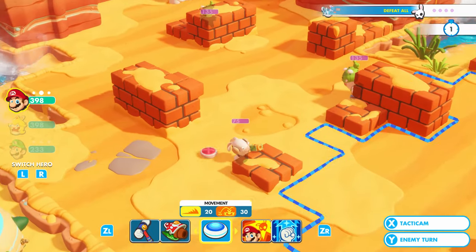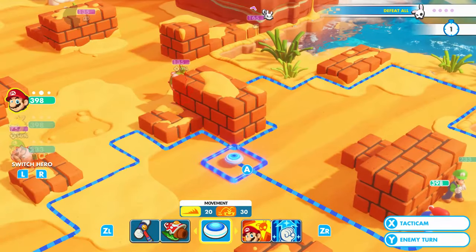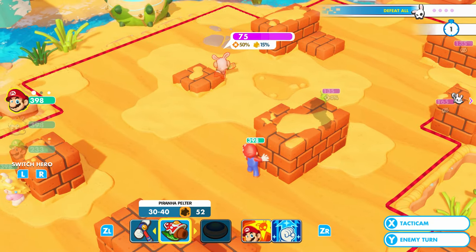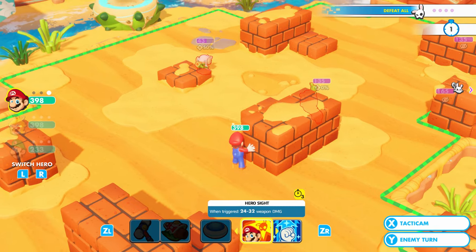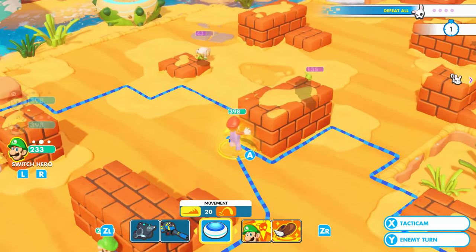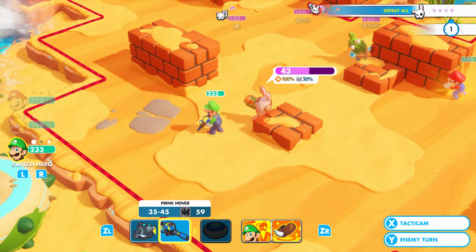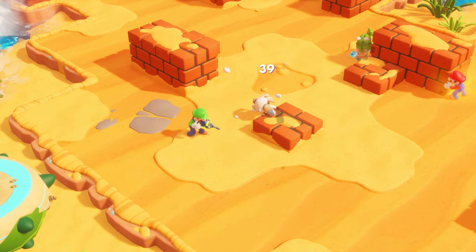Okay, Mario. It's not gonna be able to do much right there, so let's stay right here for a little bit of defense. Let's go for the Piranha Pelter and we'll take out this one over here. Yeah! There we go. Use Hero Sight — there we go, a little bit of a power boost. Get a little bit of jumping power from Mario. Yeah! And let's hit him with the Prime Mover. And... Boom! And he's gone!